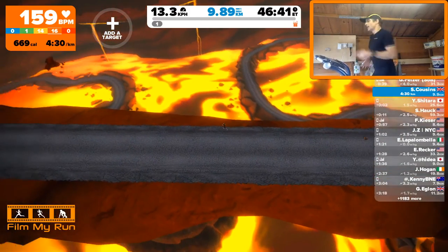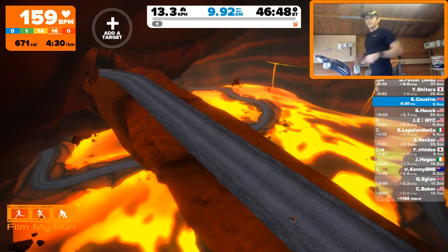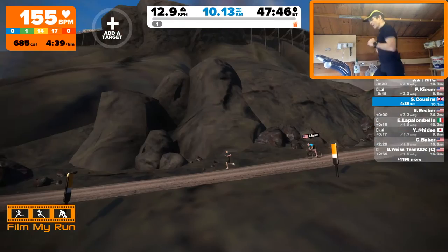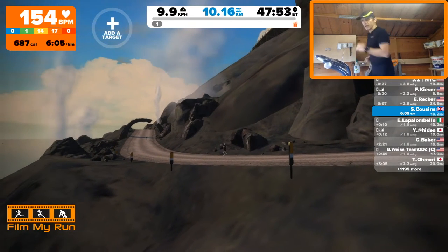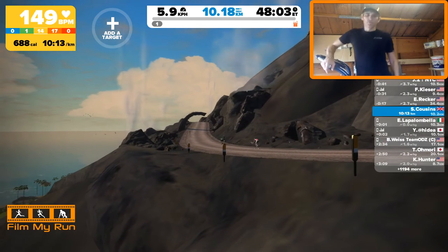If you hate running on the treadmill or hate cycling on your trainer, get on Zwift — it makes it a lot more bearable, a lot more fun, and a lot more social. We'll just come out the other side of the volcano and then we'll call it a day. There we are — 10 kilometers, up and halfway down the volcano. That's the new volcano con, the new volcano hill, only released yesterday. Another bit of road added to Watopia. So guys, thank you very much for joining me on my 10K run up the volcano — we'll see you next time for a cycle race perhaps. Take care and we'll see you soon, bye guys!